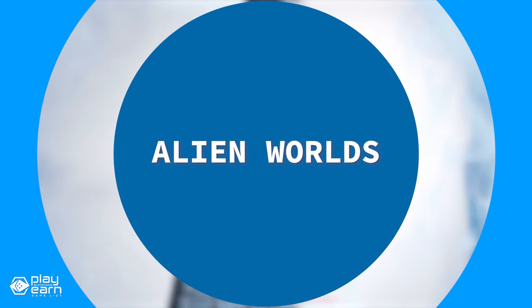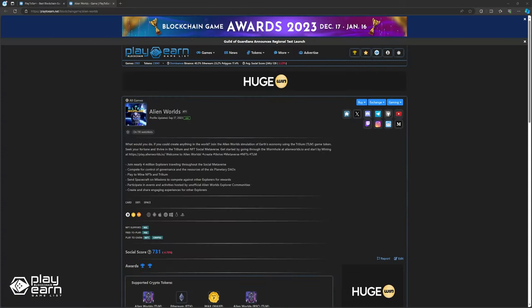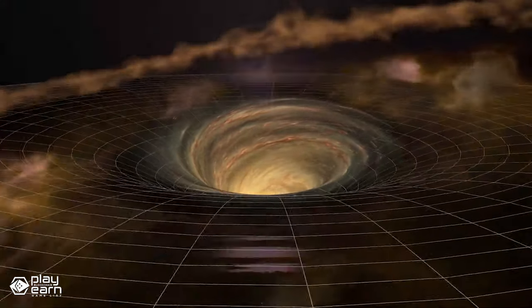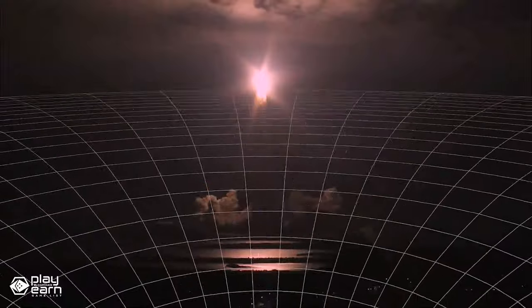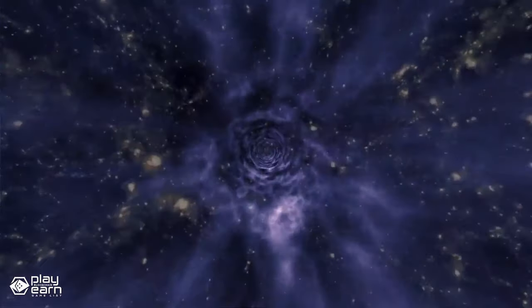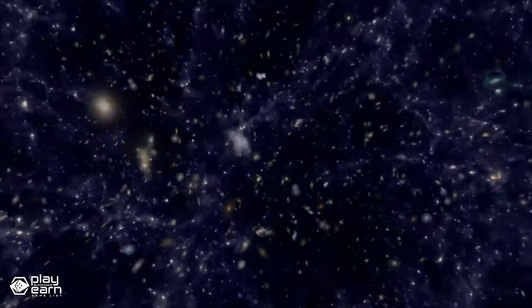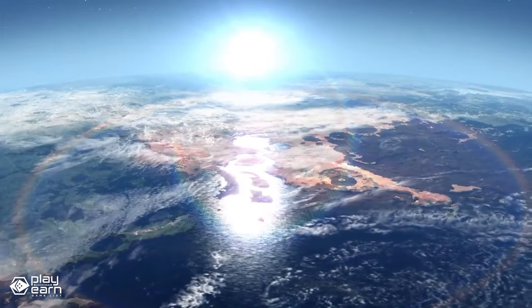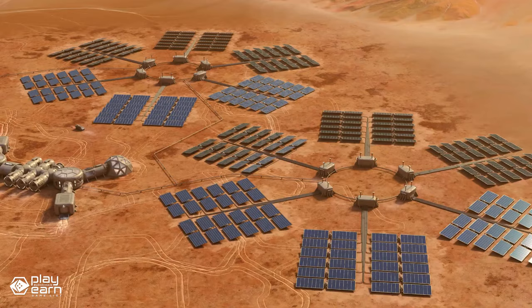The next game on our list is Alien Worlds. Alien Worlds is a space-themed DeFi card game being built on multiple blockchains, running on Ethereum, Binance Smart Chain, and Wax. You can mine, battle, and govern in a sci-fi world using NFTs and DAOs. You can earn Trillium, the game's utility token, by mining on different planets, fighting other explorers, and voting for planetary councils.